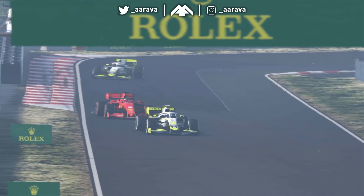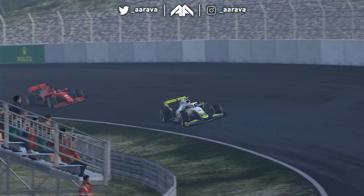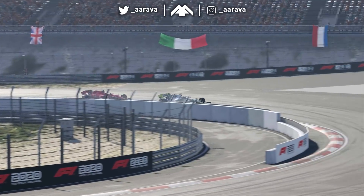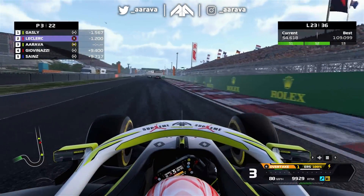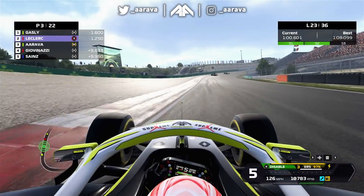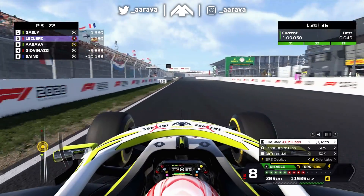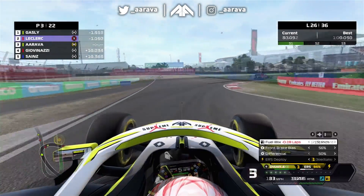Eventually we're met with the view of Leclerc right up behind Pierre Gasly, who's leading on hard tyres. Leclerc should have the pace to overtake him, but Gasly has decent pace as the pole man - our car is pretty good in a straight line, maybe a little better than the Ferrari. On lap 23 we have two personal best sectors, but ahead of us Leclerc is still unable to make a move on Gasly and has backed off slightly - maybe his soft tyres are going off now, having pitted around lap 15-16.